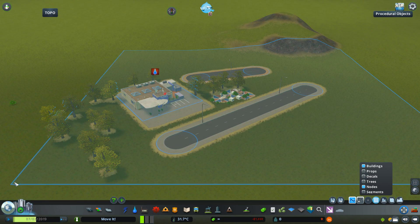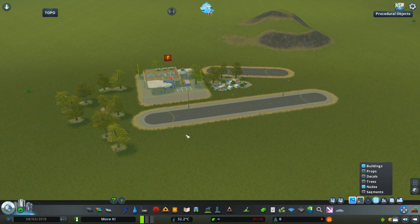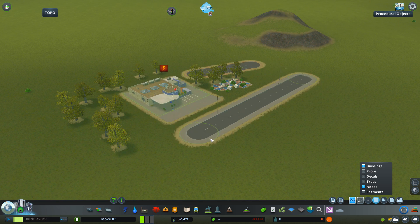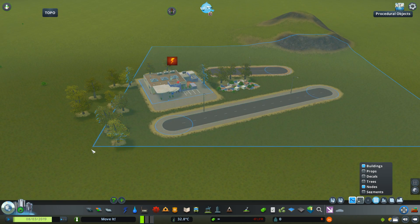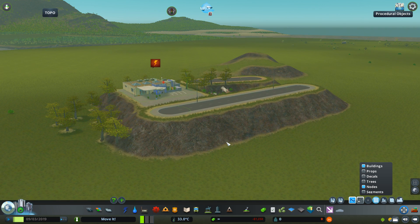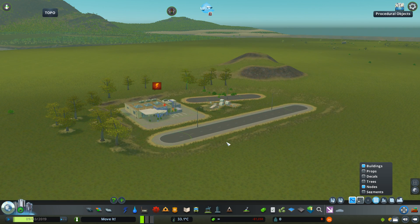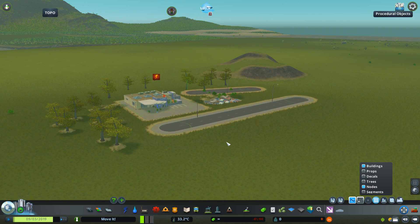Now that I have things selected, I can drag them around by holding the primary mouse button, or rotate them, or rotate the entire selection while holding the secondary mouse button. The selection is then cleared by a secondary mouse button click. If I want to make things go up and down, I use Page Up or Page Down keys, and for finer movements I also hold Alt while using Page Up and Down.